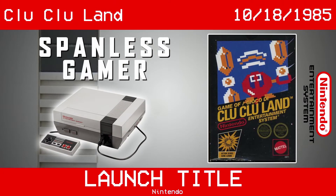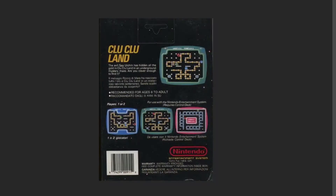Clu-Clu-Land was another launch title for the Nintendo. Take a look at that beautiful box cover. And this is the back of the box — you see the story. Clu-Clu-Land: the evil sea urchin has hidden all the gold in Clu-Clu-Land. Underground Mystery Maze — are you clever enough to find it? Probably not. Recommended for ages 8 to adult. That includes me. Okay, let's get to the game and see what it does.